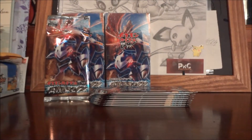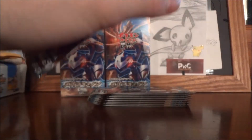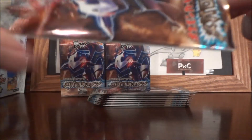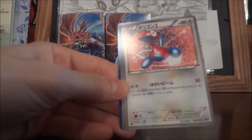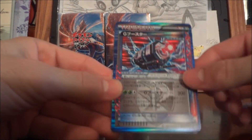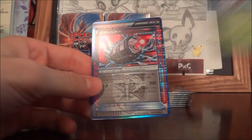Houndour, Aggron, Covered Fossil — I think this one is where it needs to be. Electric, four Guns, two X, another Ace Spec card which is awesome, and then Masquerade.